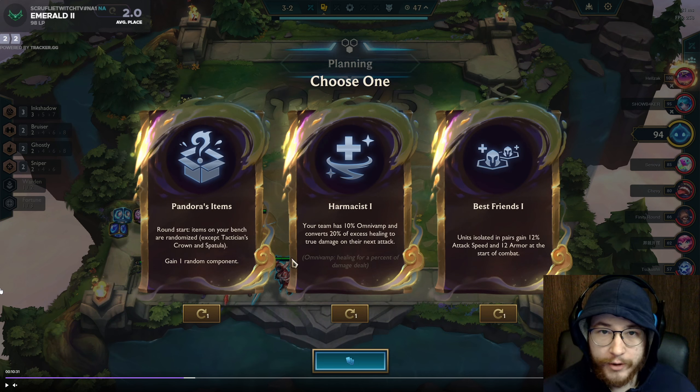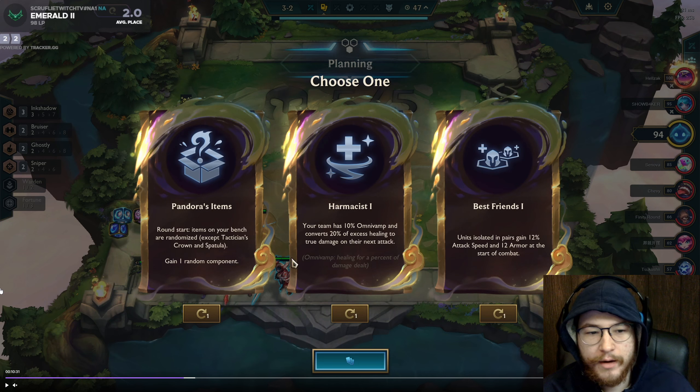For Tristana — a lot of people don't know this — but probably Last Whisper and double Hurricane. She's a unique character where double Hurricane works really well. You don't want to go the stereotypical Last Whisper, IE, or Giant Slayer combo. Going for the really niche giga-BiS is super good. Harm Assist is always good — it's healing for the whole team and I already know I'm taking it when I see the selection. Double-stacking really strong augments in your game is broken — like double Best Friends has been busted for three sets.